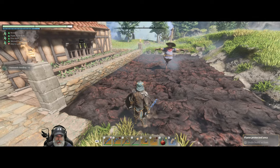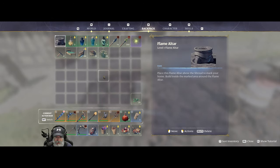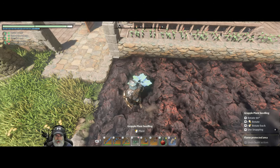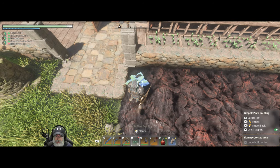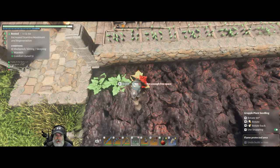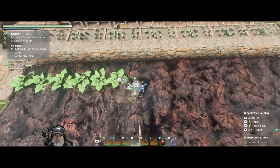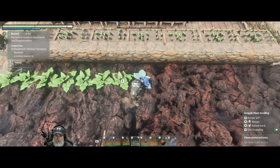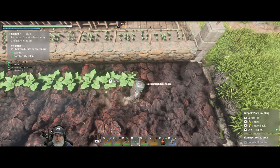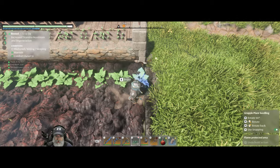If you guys haven't already seen the roadmap that has now been published — it's available on Steam — that's pretty cool. Some of the things coming up in the game include actual water. I know a lot of people have been using blue luminescent blocks to simulate water, but they're apparently planning on adding actual flowing water blocks.